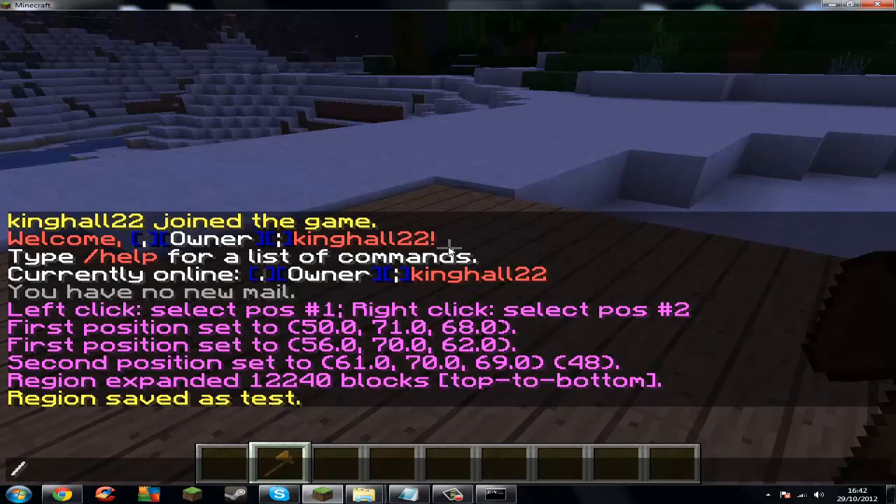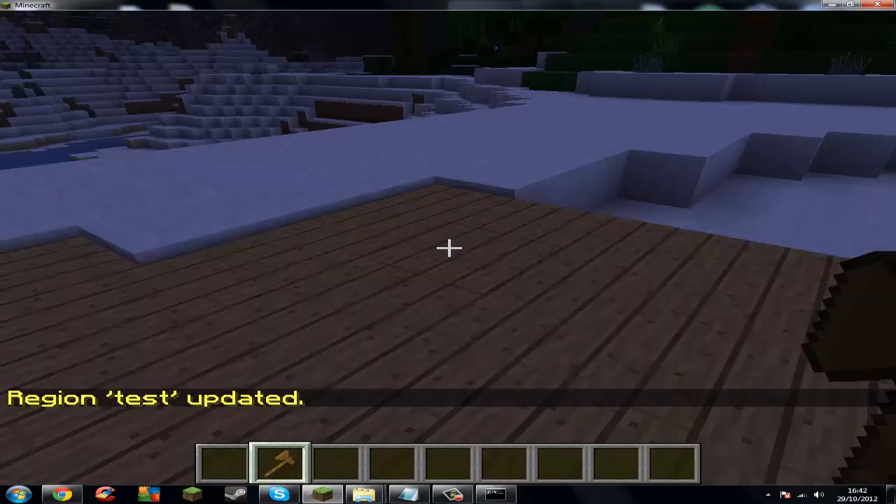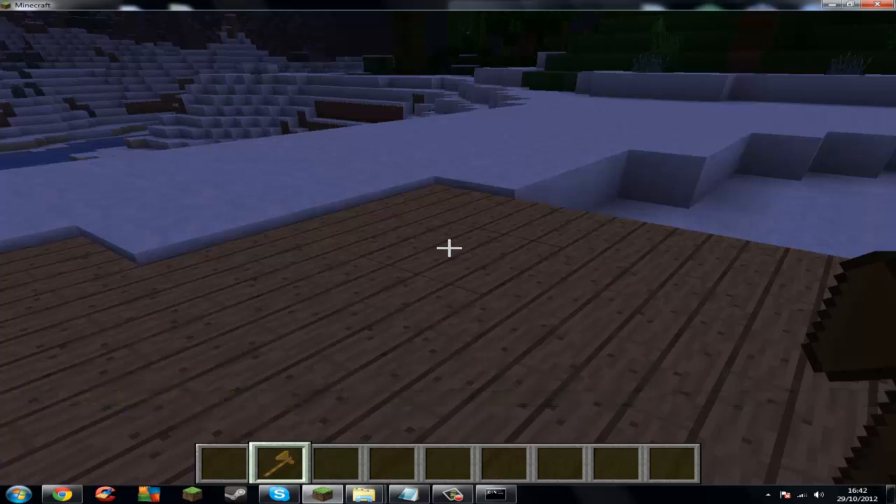First, let's add a region owner by doing slash region add owner, then the region name — that's test — and then the player's name. And then you'll see 'region test updated'. Then that person can build in the region, block the region, and edit the region, and things like that.